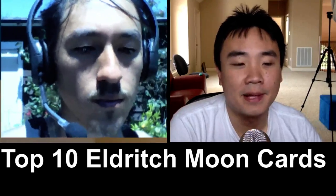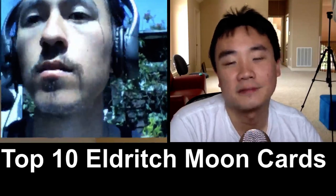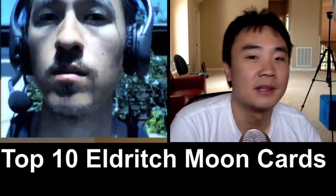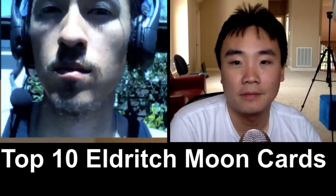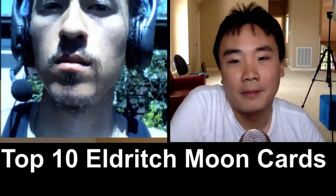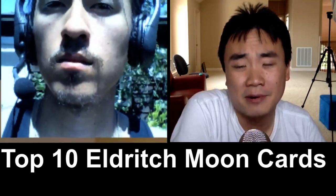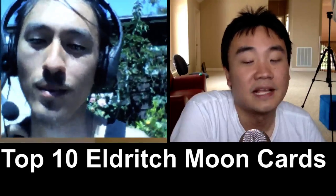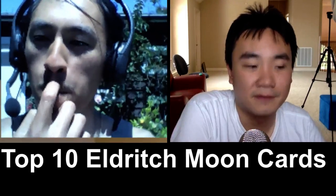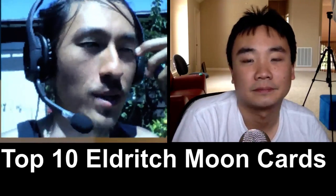I actually like it a lot. I play a Podless Melira combo deck and it makes a lot of sense, because your Birds of Paradise or Noble Hierarch don't really do much for you. If you can tutor for a Melira or a Kitchen Finks or whatever you need to complete your combo, losing that card doesn't matter because you're going combo off anyway. It's a rare I'm keeping my eye on. It's a really high price right now — like $9 — which is very high for a rare and probably unrealistically high given modern print sizes. Not necessarily a great financial pick, but a fun card to build around.